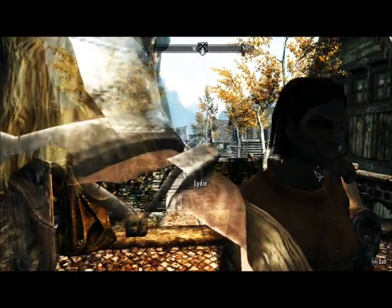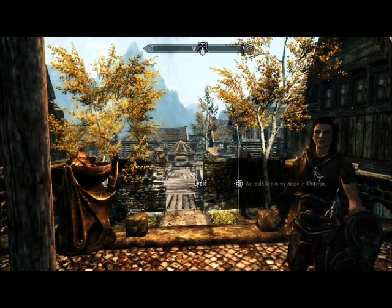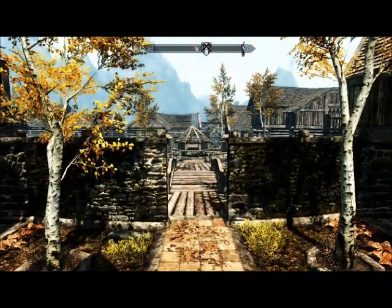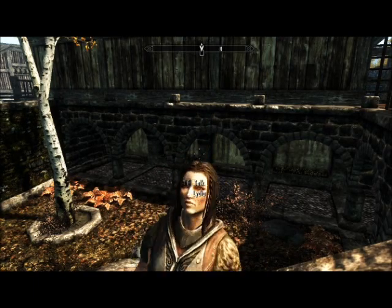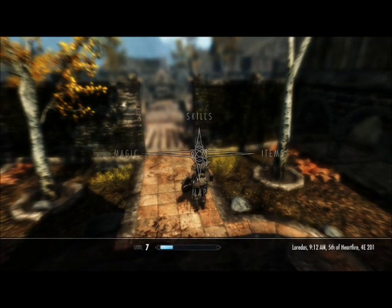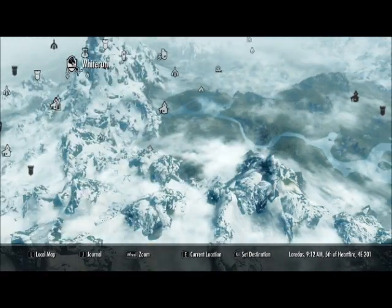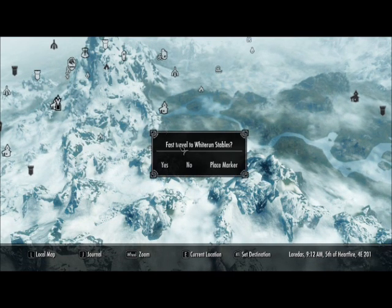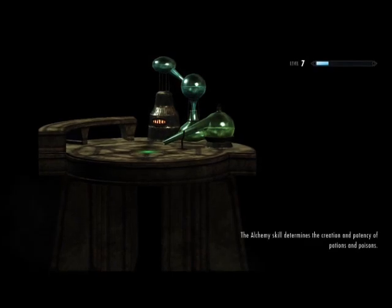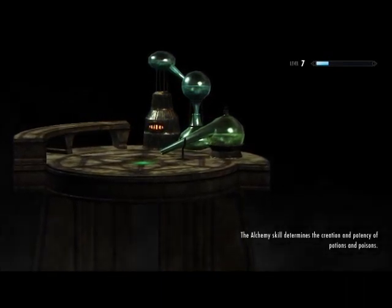I'm just going to talk to her now and we're going to live in my place. You can choose what you want — personally White Run's pretty good. She walks out on you right away after the wedding, but you just meet back at your house or wherever you selected. I'm going to go back to White Run. So the wedding's over — there's nothing really much you can do except get a home-cooked meal, and I'll just show you that in a second.